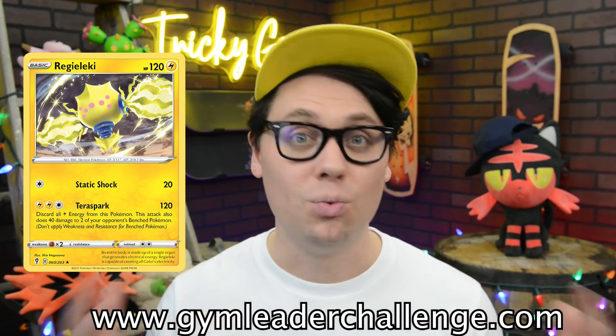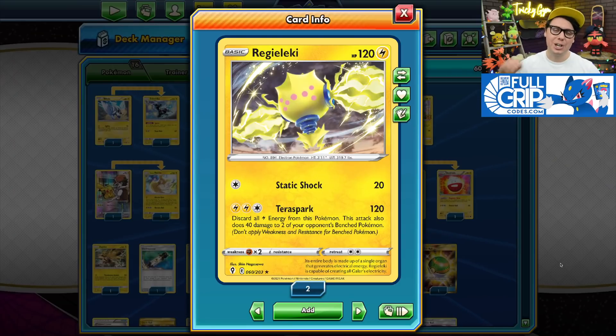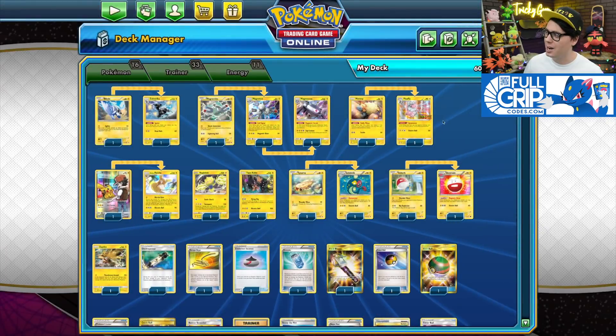Let's check out that Regilecki Lightning deck. Regilecki's Terror Spark attack is pretty expensive — it costs 2 Lightning and a Colorless, and requires that you discard all Lightning energy attached to Regilecki. But if you consider the fact that you're going to be dumping 200 damage onto your opponent's board with Terror Spark, it's definitely worth it. We just got to build the deck with Terror Spark in mind.